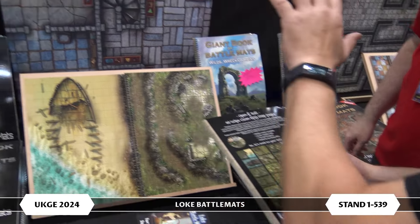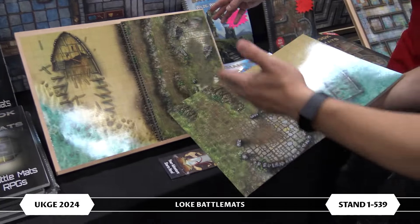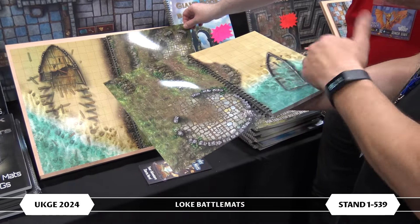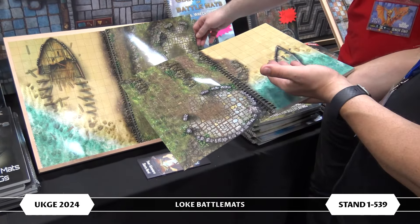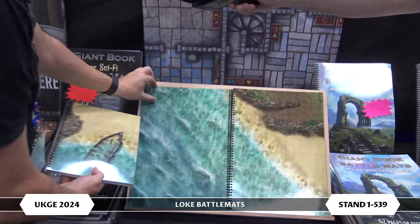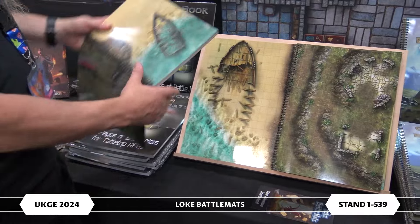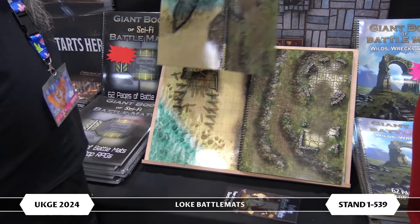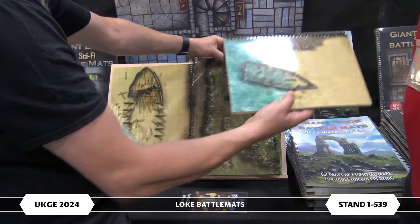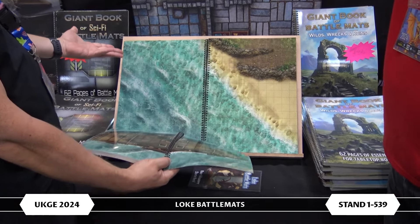These are different designs but they're unique and usable on their own, and also complementary to the Giant Book. For example, page one and two in the Giant is a big wrecked ship with cliffs and ruins. This one has a much smaller wrecked boat and a smaller cliff, but you'll find that these will seamlessly go together to make bigger scenes across the two books, so you can put your ship offshore and do that sort of thing.